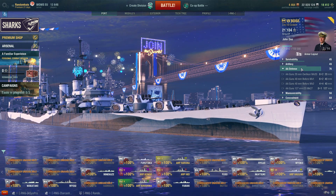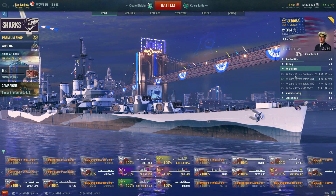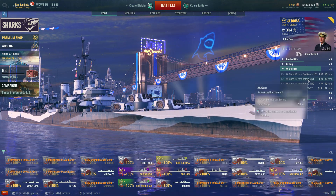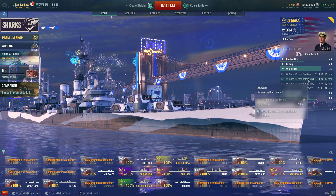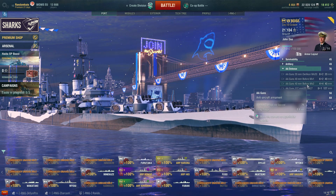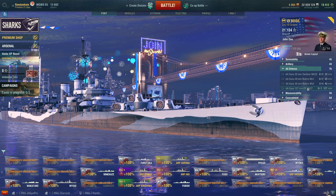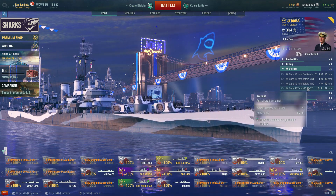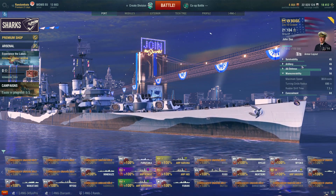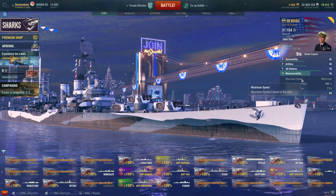Anti-air: it's an American cruiser, so it's got good anti-air. 76 base rating, which isn't bad. We've got 8x2 20mm firing out to 2.9km, 59 DPS. 6x2 40mm at 5.1km, 81 DPS. We've got 4 quad-mounted 40mm — again 5.1km, 76 DPS. And your secondaries are dual-purpose, 6km, 70 DPS. So you do get a nice bit of AA — you can shoot down a lot of planes in this ship.